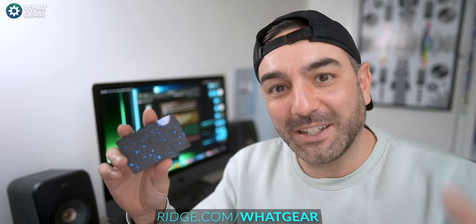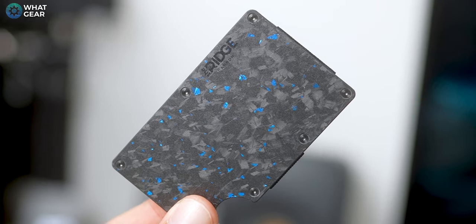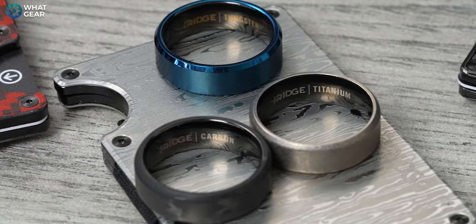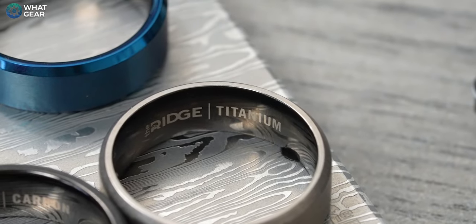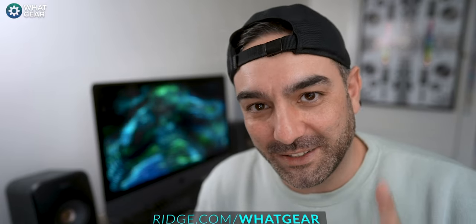You know what you need? A sleek, minimalistic wallet that can carry all your cards and money without the bulk. If you go to theridge.com/whatgear right now, you won't need to look any further. I've been using the Black Damascus Steel Wallet for over a year now and I love it. All Ridge wallets are made from high-quality materials like aluminium, titanium, and carbon fibre, and they feature RFID blocking technology. They also have Ridge rings made from premium materials like carbon, tungsten, and titanium — designed to withstand tough environments without compromising on fashion. Go to theridge.com/whatgear for an exclusive 10% discount today.